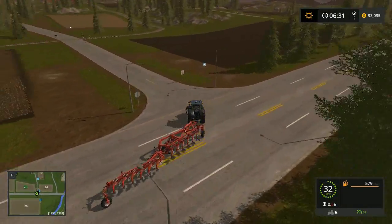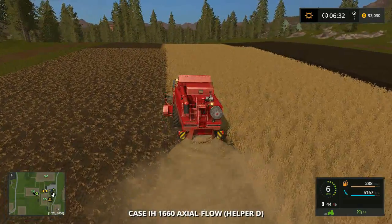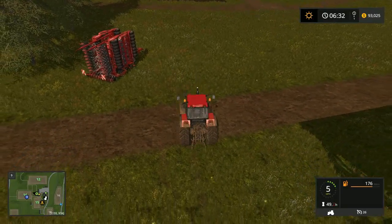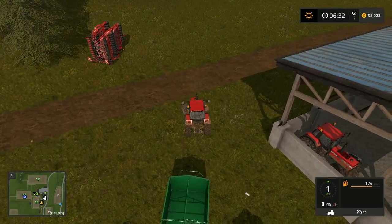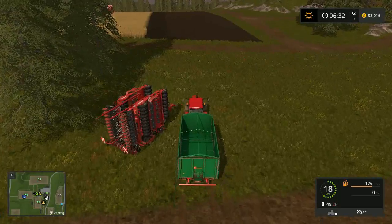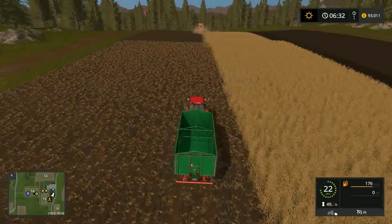We are back at our farm at the last field we just purchased. We've pulled the tail of this plow off the road. We also kept the smaller tipper — we pretty much need it for these smaller fields, so we're going to be grateful we hung on to it. Let's hop over and grab this load off the combine first, then we're going to head over to the sell point.